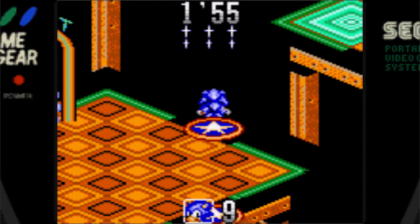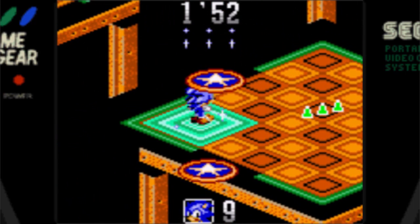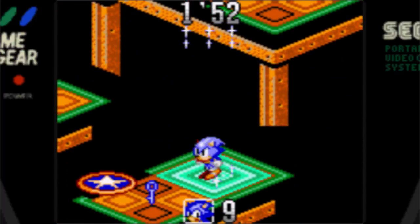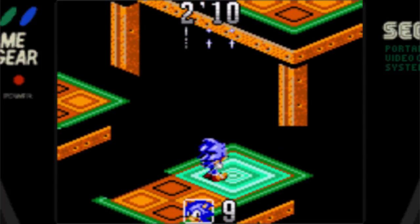Something I briefly mentioned in the last part is that Sonic can spin dash, but that's actually all he can do. There is no jump button in this game, which you don't really need because none of the levels ever have something that you could feasibly jump over. But to some people I can see that being annoying.